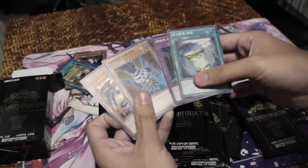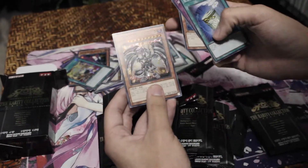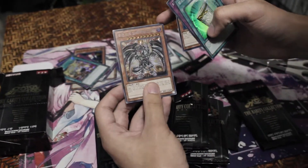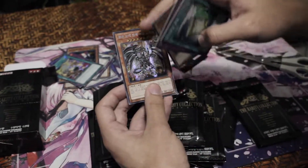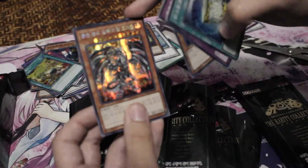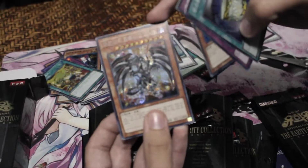Instant Fusion, Fiendish Chain, Dark Lord Superbrier, and — wow — Red Eyes Darkness Metal Dragon in Secret Rare. This is Korean only, and that looks really nice. The parallel goes all the way up to the stars.